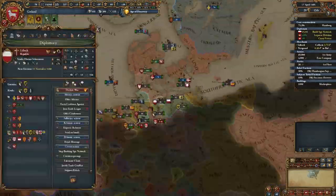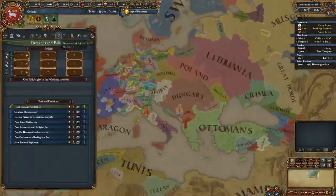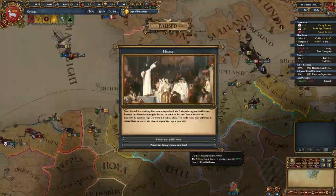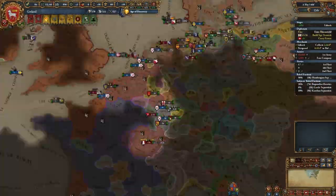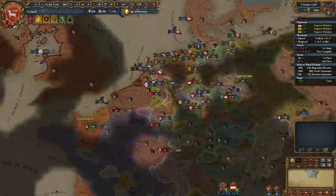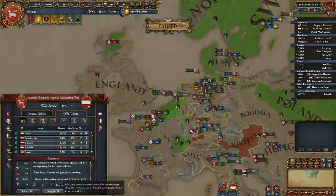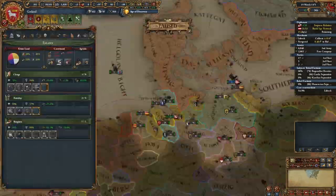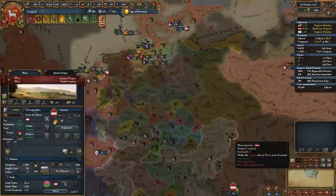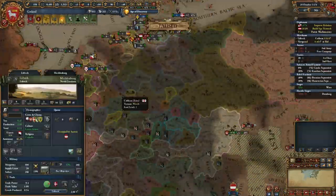Gotland is obviously way stronger if it inherits Denmark, but what I want to show you is that you can actually do something before you inherit Denmark. In this case, I conquered all of the Hanseatic cities including Lübeck itself, defended from Austria, and then prepared myself to form another nation before inheriting Denmark — the Hanseatic League.